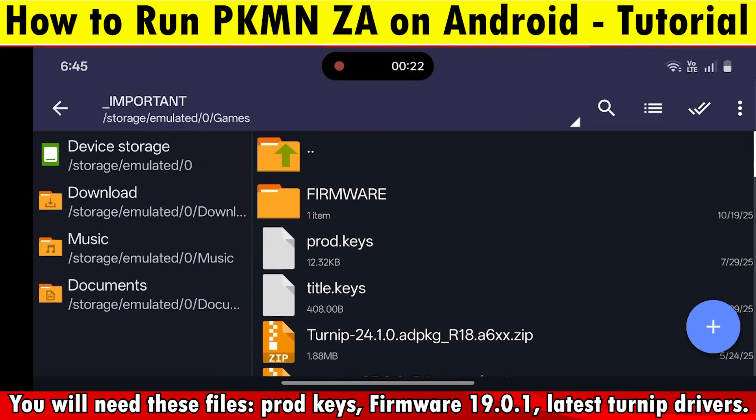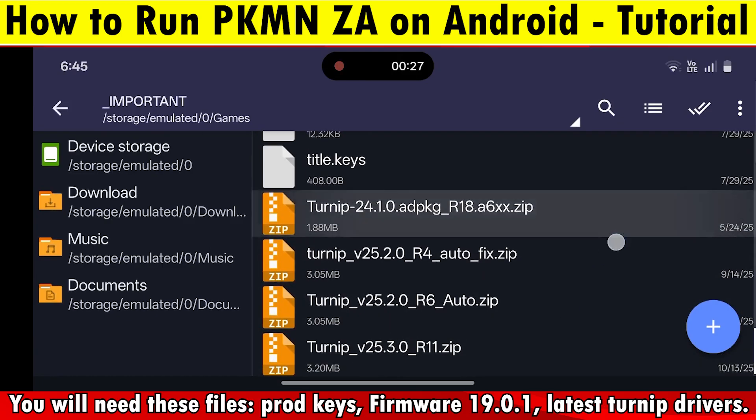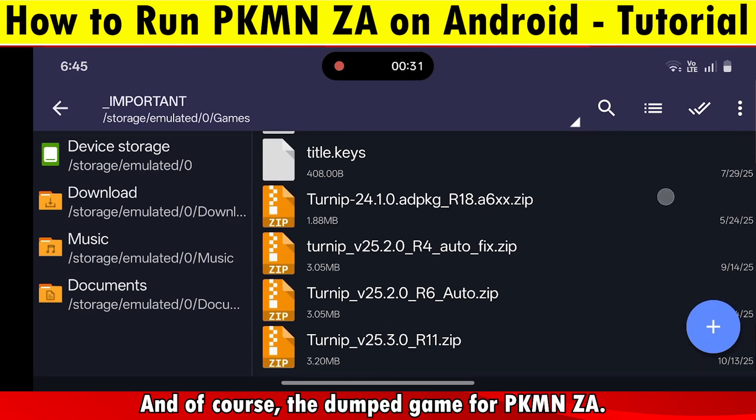You will need these files: Prod Keys, Firmware 19.0.1, the latest Turnip Drivers if your device supports it, and the dumped game.